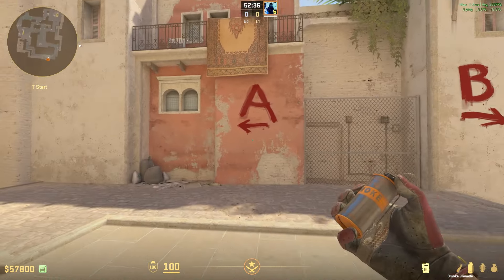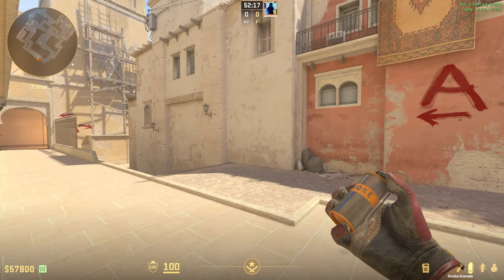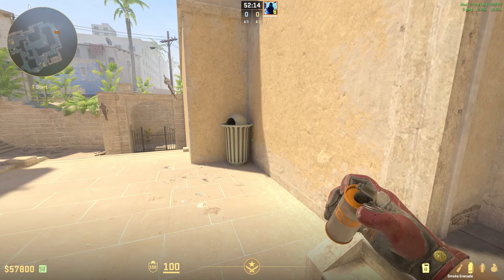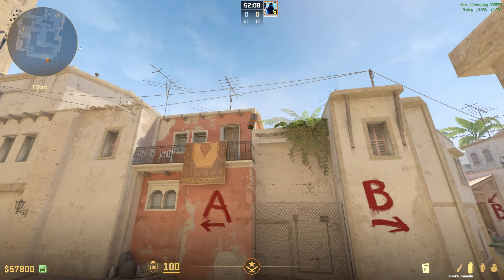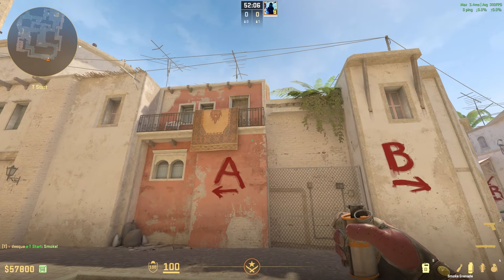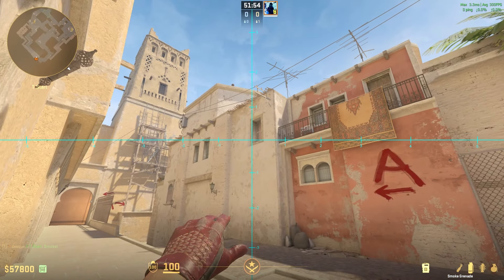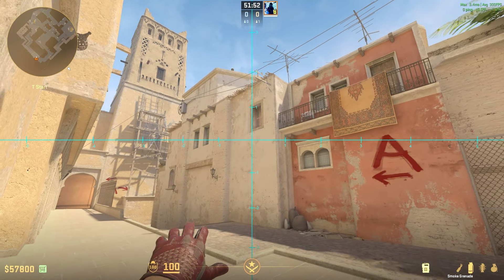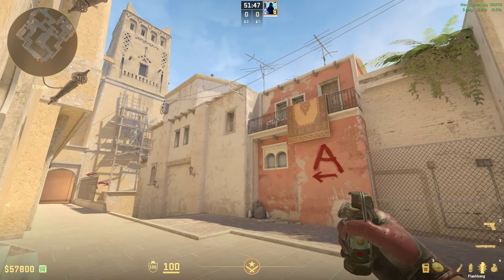I'm going to tell you what it is first and then show you how to get it. The difference between this jumpthrow and the old one is: first of all, it feels kind of delayed when you're throwing it — as you can maybe see here, it looks a little bit delayed. Also, with this jumpthrow you can only left-click smokes; you can't really left-and-right-click or just right-click smokes, then it's going to mess it up completely.